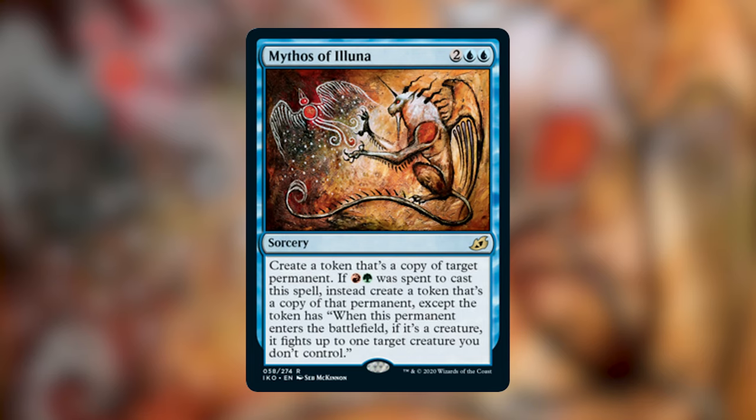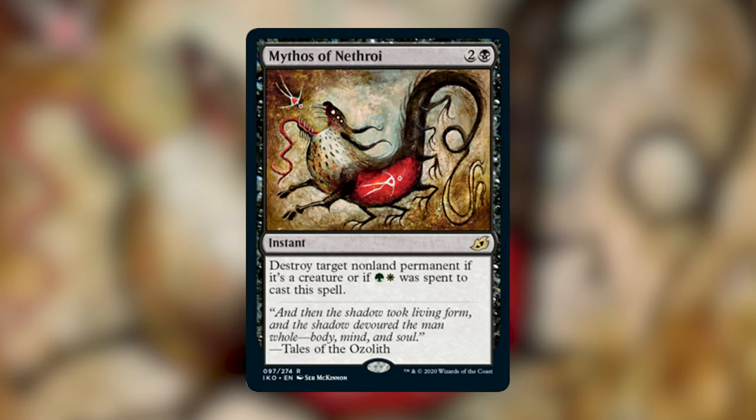Next up we have Mythos of Nethroi. For two and a black, for an instant, destroy target non-land permanent if it's a creature, or if green and white was spent to cast this spell. Basically, if you spend green black white instead of two and a black, you can destroy any non-land permanent. If you just spend the two and a black, you can only kill a creature. It's a great card — instant speed, goes in Abzan. Definitely does.